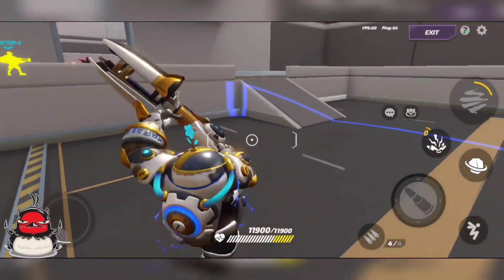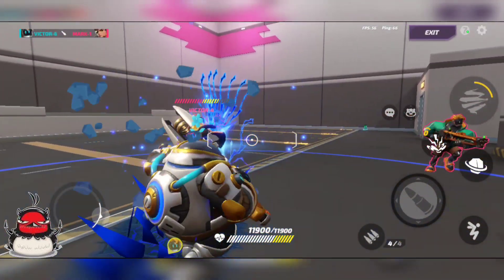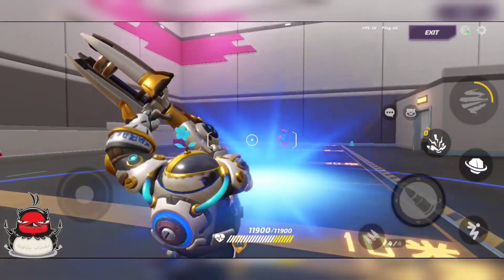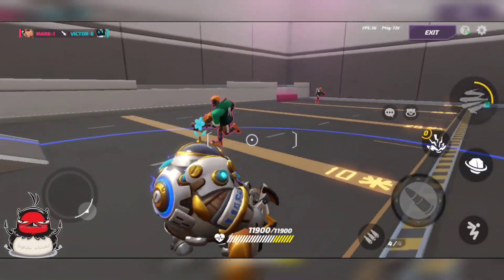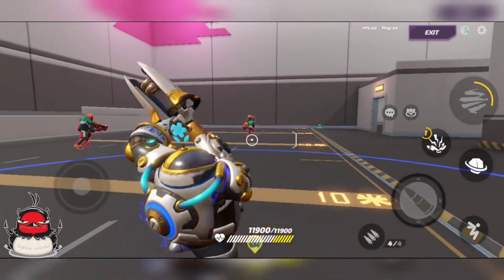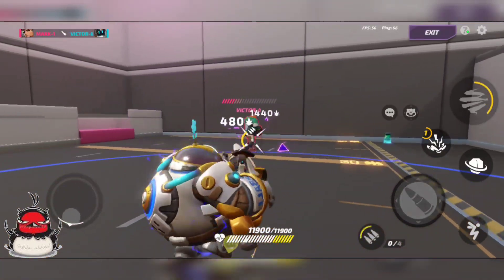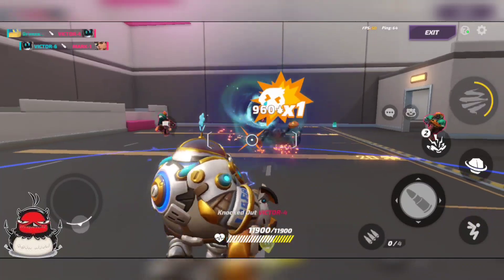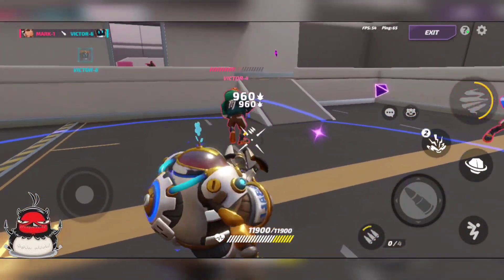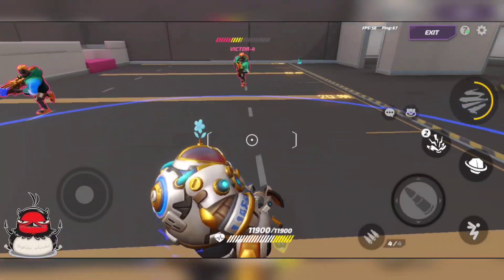The arc is completely straight — even if I activate it and then turn, it goes wherever you activated it in a straight line. It's very important to line up your shots, and you have to lead. Here Victor is running and I used the ability without tracking him, so I missed because I'm not leading. That's the first tip: actually hit it. It does decent damage.